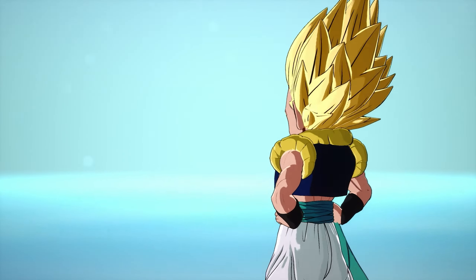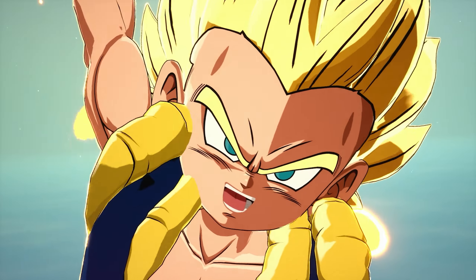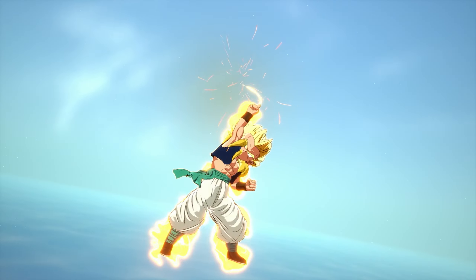Super Saiyan Gotenks is a character my chat told me to use, and I found him to have a very broken move — Galactic Donut. This move is damn near impossible to block and it also does an insane amount of damage. You can combo with high tension to quickly max out your ki to be able to throw off his Galactic Donut faster.